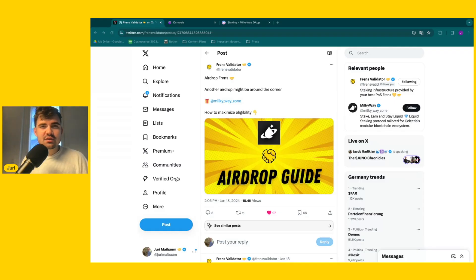GM friends and welcome back to another episode on the Friends Validated Podcast. If this is your first rodeo, I'm your host Jürgen Maybaum and this show is the hub that brings together crypto pioneers, exciting projects and a thriving community. Today it's time for another tutorial because there is potentially another airdrop around the corner, specifically in the Cosmos slash Celestia ecosystem — I am talking about Milky Way Zone.